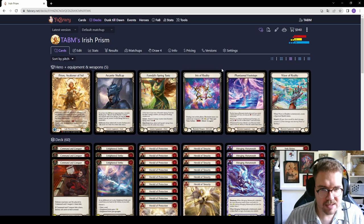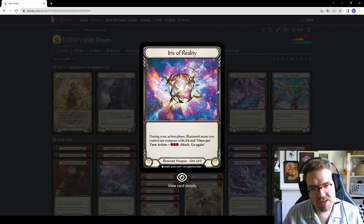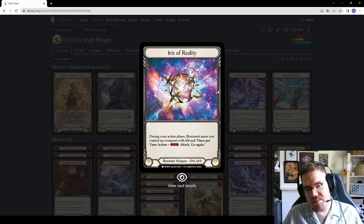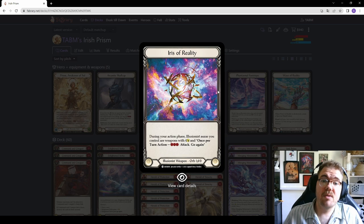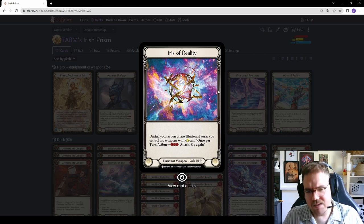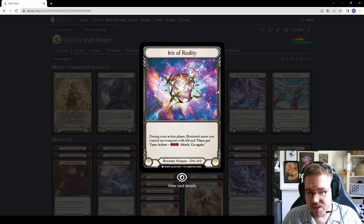Now the second and most important part of this deck besides Prism: Iris of Reality. It's a weapon that's been around since Monarch and has seen play in a previous Prism iteration. With some new tools, this deck could be similar or even better than the old Iris of Reality Prism. It reads: all your auras are weapons with four attack, you can attack with them once per turn, and they have go again. Go again is very relevant here because heralds don't have go again, and with Luminaris having reached Living Legend status, go again is scarce. Pitching a blue for a four-attack with go again is really nice.